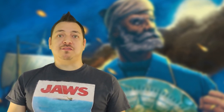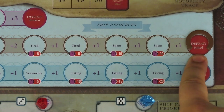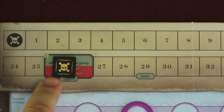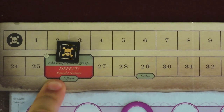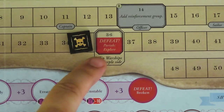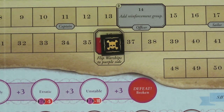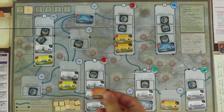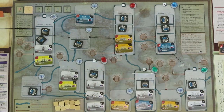The game ends in defeat if any of your ship resources reaches the final red defeat space at the end of its track. Depending on the motive you selected, gaining notoriety will also end your game in defeat if the token reaches the defeat space named after the motive. Additionally, if trying to place a warship during the placement phase but there's no empty spaces for it to go, you're defeated by imperialist powers hunting you down.